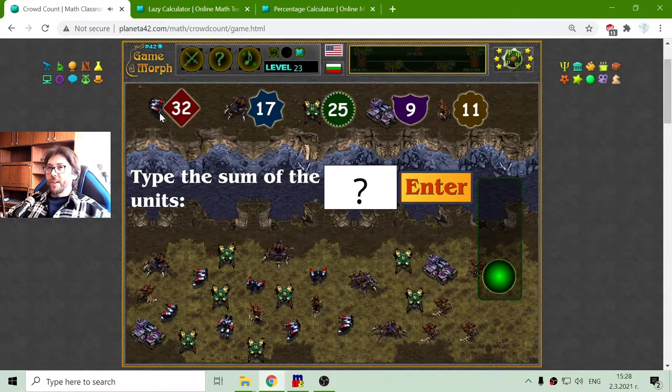First, I have the value of the SCV. The SCV is the worker of the Terrans. What I have to do is find how many SCVs I have on this picture. 1, 2, 3, 4, 5, 6, 7. I have 7 SCVs multiplied by 32, because the number is 32. That will equal 224. I will write these numbers on a paper and then sum all of the units.